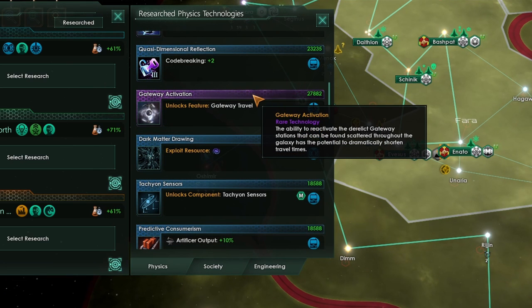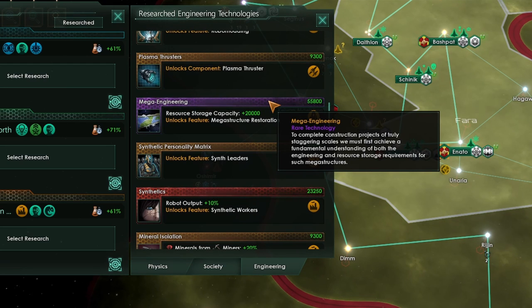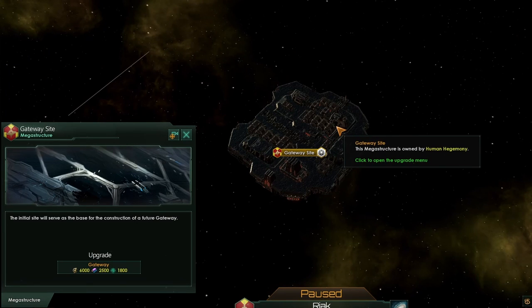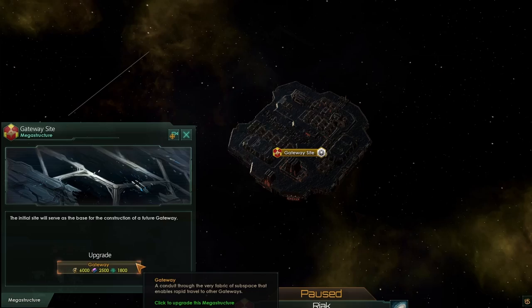Just having Gateway Activation isn't enough to build your own gateways. To build a network, you'll need the Gateway Construction technology, which requires both Gateway Activation and Mega Engineering — and because it's locked behind Mega Engineering, this will usually be quite late into the game, well after you've unlocked and started building your hyper relays. To actually build a gateway, select a construction ship and build a gateway site for 75 influence and 2,500 alloys at the edge of a system. Once the gateway site is finished, you can upgrade it to a fully fledged gateway for an additional 6,000 energy and 2,500 alloys. So each gateway costs 5,000 alloys, 6,000 energy, and 75 influence.